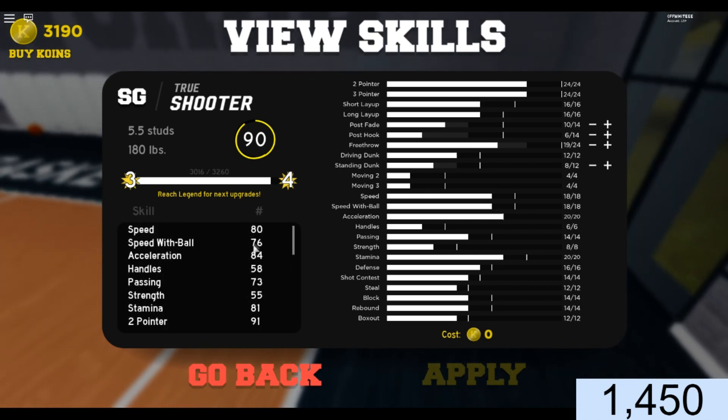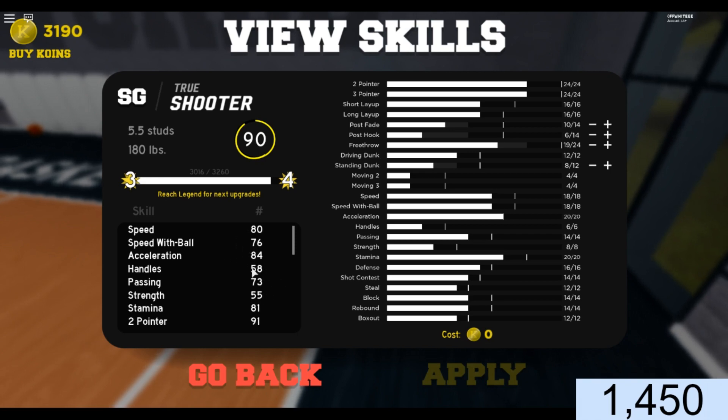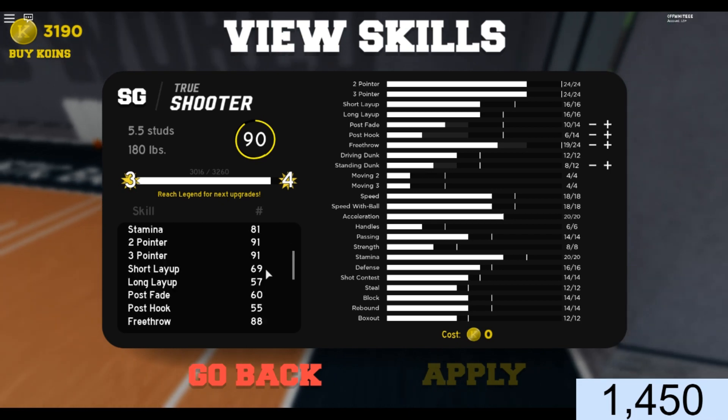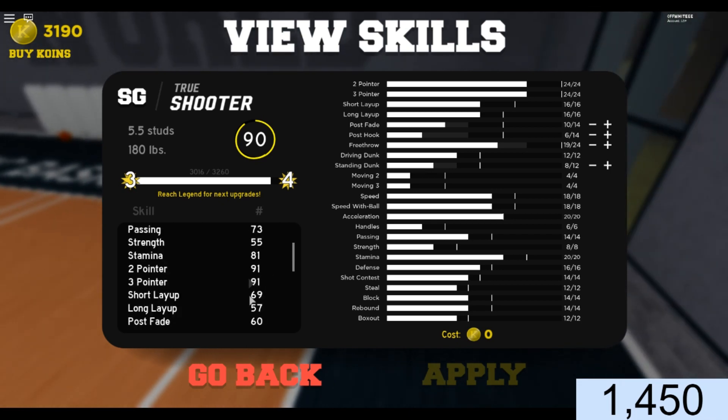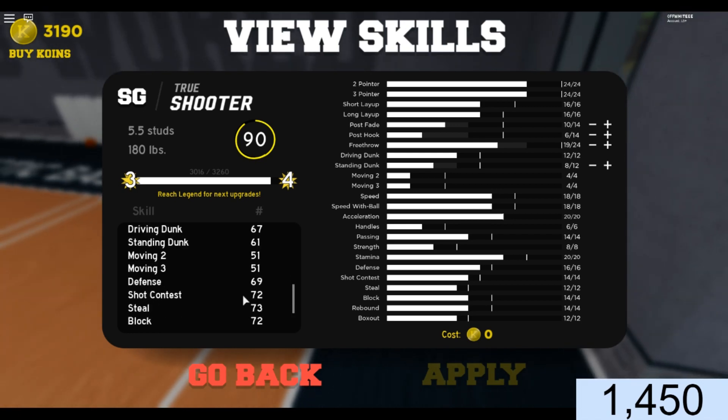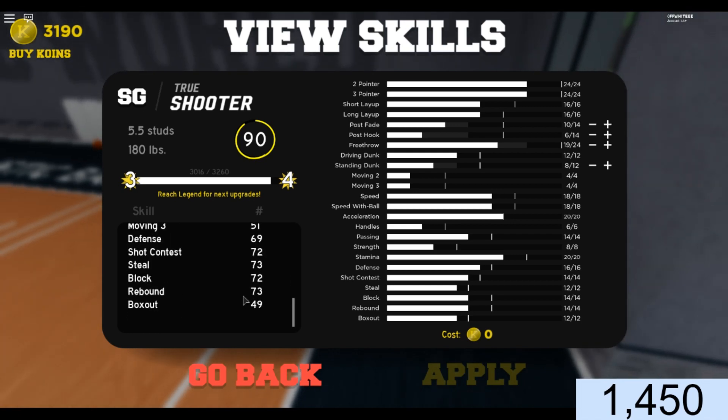This guy has 80 speed, 76 speed with ball, 84 acceleration, 58 handle, 73 passing, stamina is 81, 91 2-point and 91 3-pointer, 69 short layup, 57 long layup. We don't care about the post fade. 88 free throw — not bad. Defense is 79, shot contest is 72, 73 steal, 72 block, 73 rebound, and 49 box out.